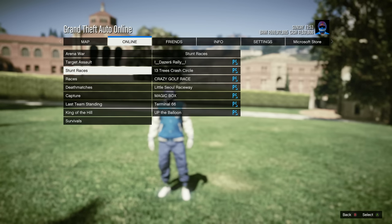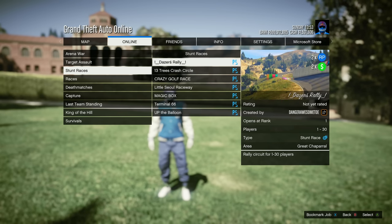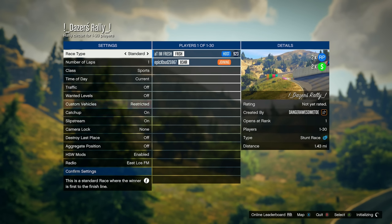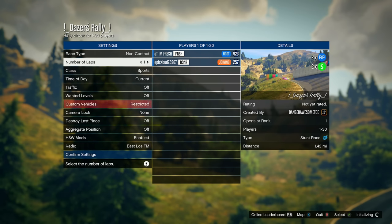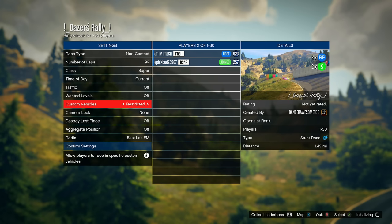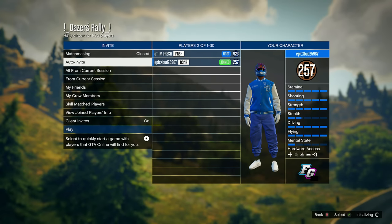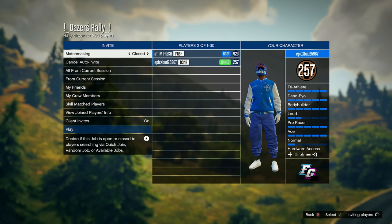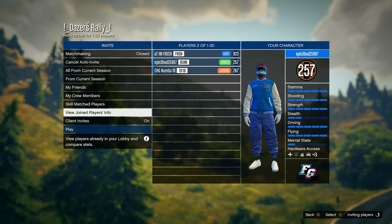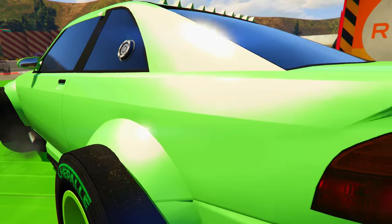Community Jobs are a new addition. Go to the stunt race section and start up any of these stunt races — they're all paying double money and double RP. For settings, set the race type to non-contact, then set the number of laps to the complete max amount. Then come down to where it says Destroy Last Place and set that to 60 seconds.